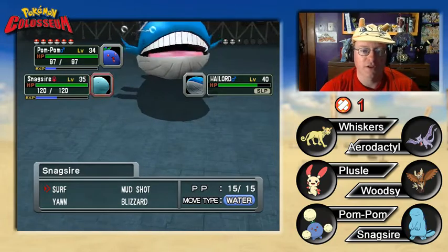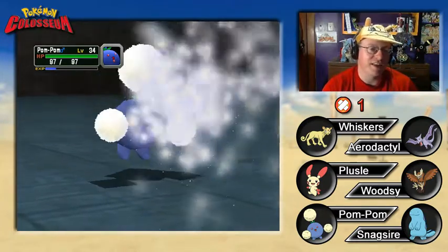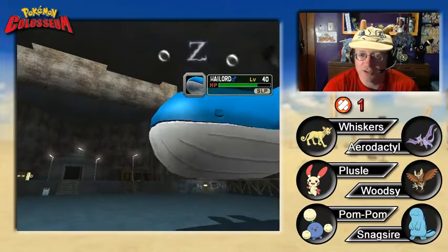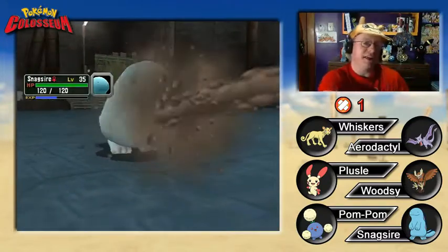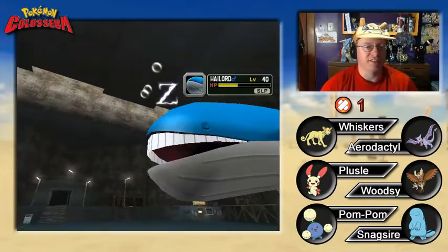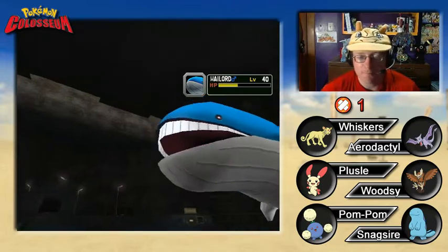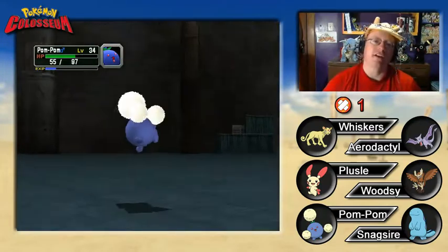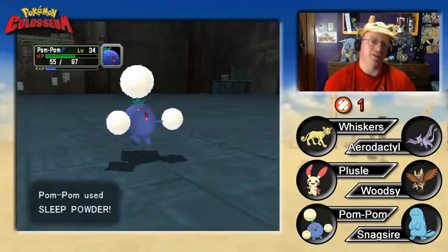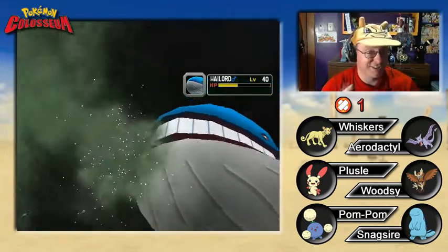Let's slow Wailord down again as we go for Mudshot. Hopefully it does half of what's remaining — it is STAB and Quagsire is more physically offensive. Come on Snagsire, take it down by half. It should be faster now with all those Cotton Spores. It's not fully accurate but we do land it. A critical only did half of what it had left — this is taking forever. It might have Rest. Let's try to keep it asleep and Mudshot it twice more for the knockout. We don't need to use our Ether — those are better saved for actual dangerous battles.